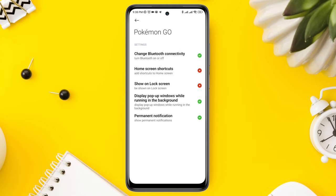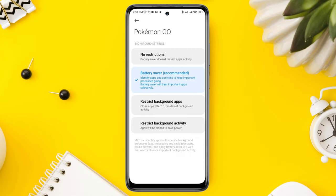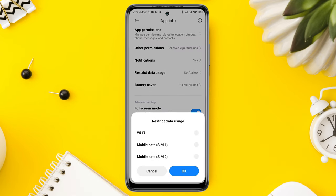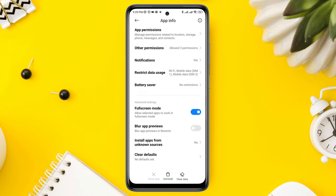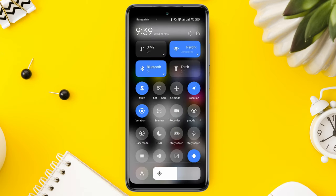Now go back, tap Battery Saver, tap No Restriction, then go to Restricted Data Usage and enable all the settings. Tap Force Stop, tap OK. After that, swipe down from the top and turn off Low Power Mode on Android.